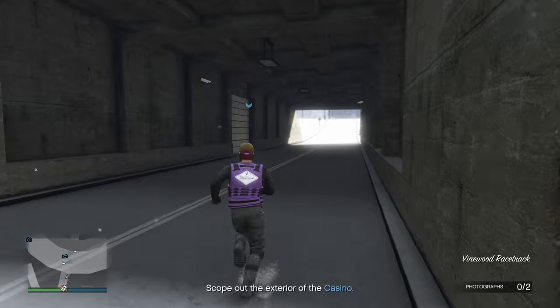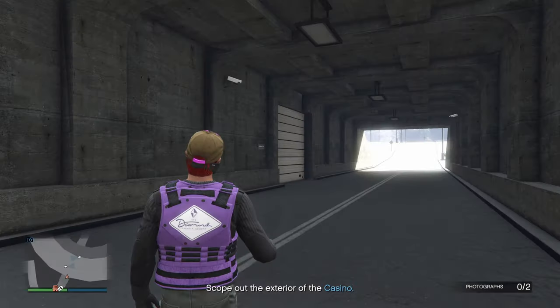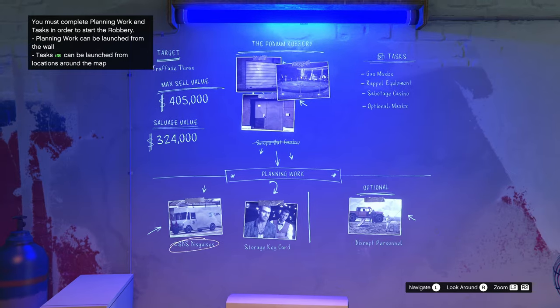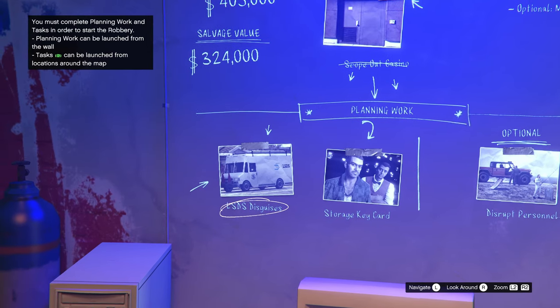Once you get that heist, the first thing you need to do is the scope out casino mission. This one is really easy to do and will take you probably about three or four minutes. Once you've scoped out the casino, run back to the computer and go back to the planning board.